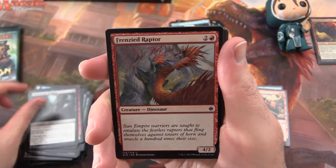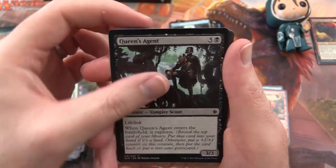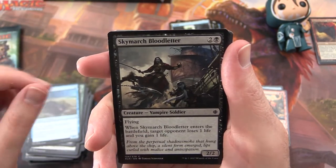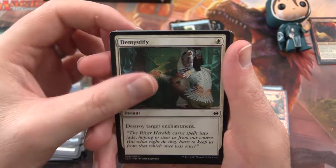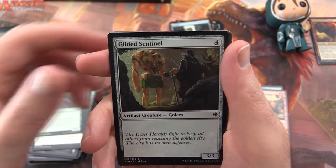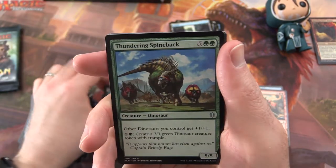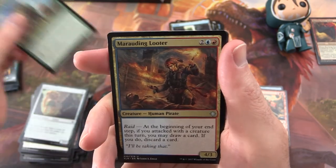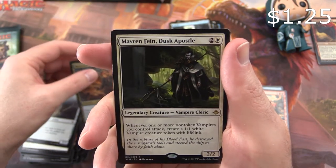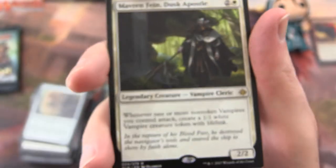Pack 10: Mark of the Vampire, Frenzied Raptor, Slash of Talons, Queen's Agent, Deep Root Warrior, Shore Keeper, Sky March Bloodletter, Demystify, Grazing Whiptail, Gilded Sentinel. Uncommon is Ruthless Knave. Thundering Spineback, Marauding Looter. And Maverin Find Dusk Apostle is the rare — a legendary creature, he's a Vampire.